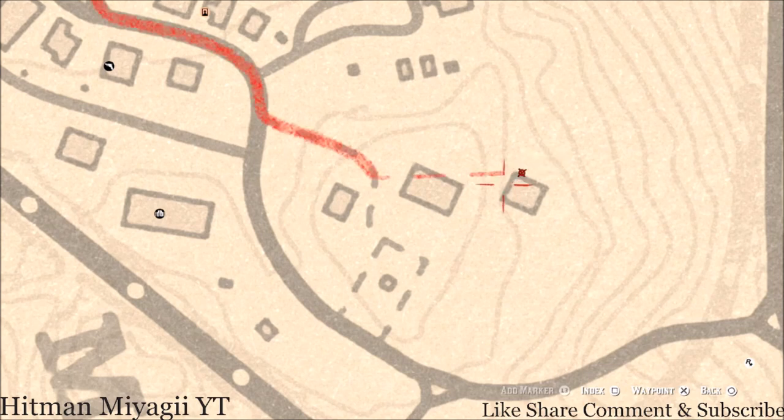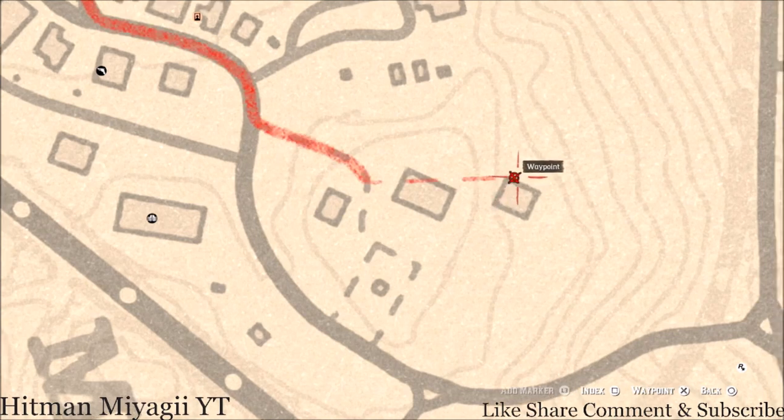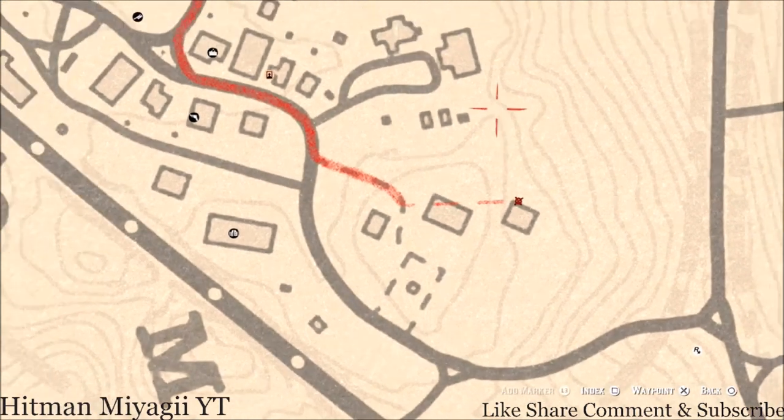Right next to this barn there's a barrel, and right next to that barrel you should see a big dig spot. You do not need your metal detector for this one but you do need a shovel — right here at this location you will dig up an ebony hairpin.